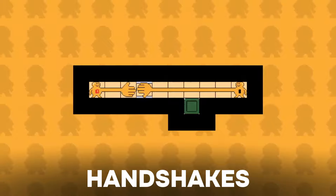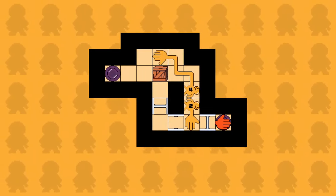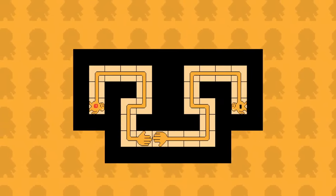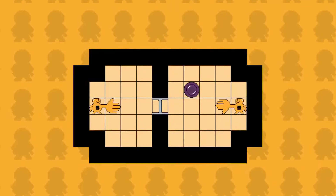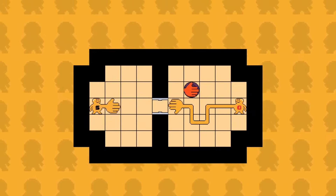Handshakes is a little Sokoban puzzle game that challenges you to guide two hands through various levels so that they can shake hands at the end. It is simple yet clever, with puzzles that are designed not to frustrate the player. It is a short but sweet game that you can beat in one hour.